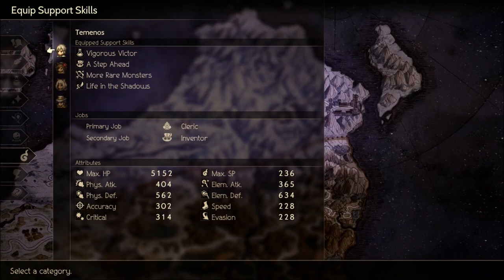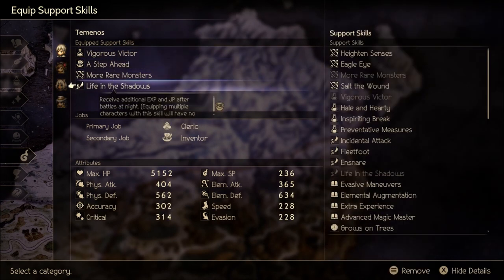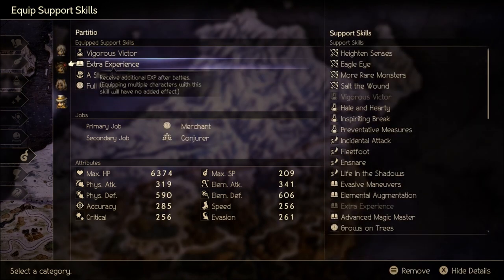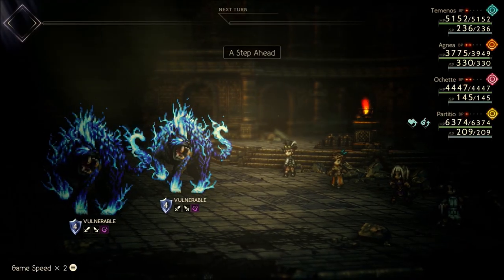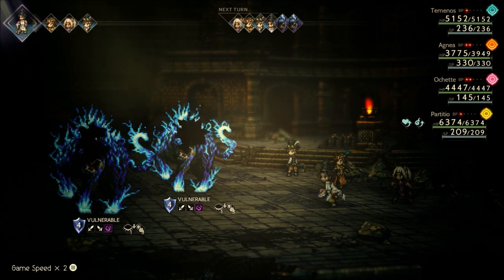I've also got Extra Experience and Life in the Shadows — so you want to be fighting at night, as that'll get you extra experience and JP. Then you'll want to have Extra Experience equipped as well. And then you just start running around.